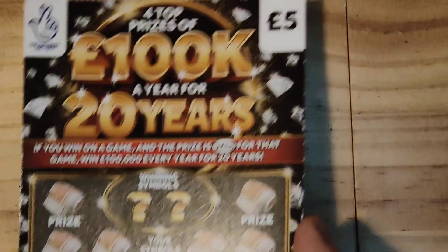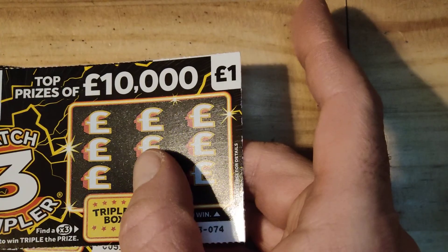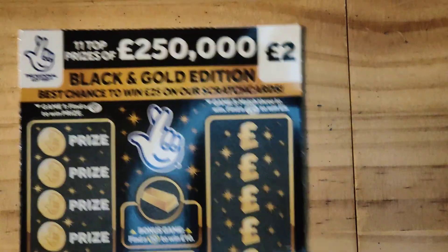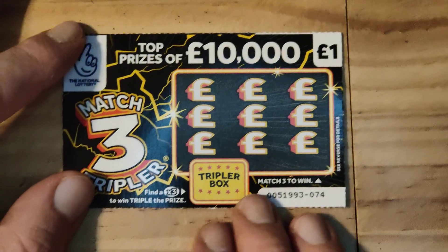Today guys, we've got £10 in play and a bit of a mix. I've got one of the 100k for a year for 20 years, three of the 10,000 match 3 tripler, and one of the Black and Gold Edition £250,000. So I thought I'd mix it up a little bit. We've got £10 in play, let's see if we can get back. We'll do the cheapest ones first and then so on and so forth, and hopefully we can get some of our money back guys.